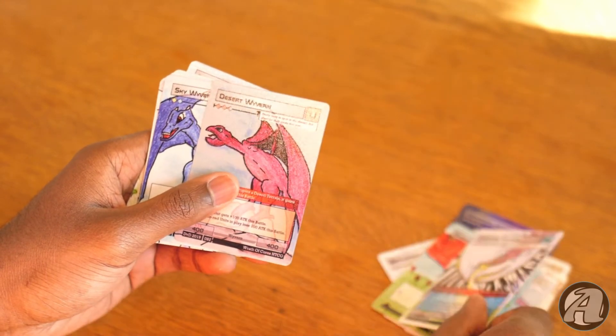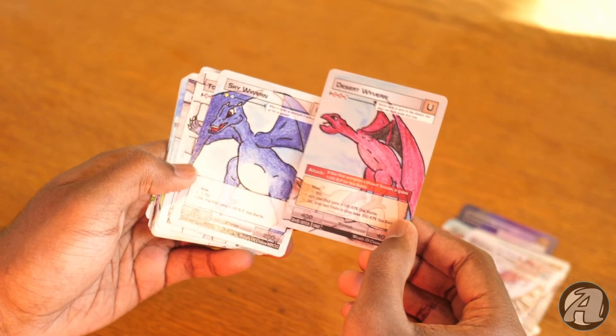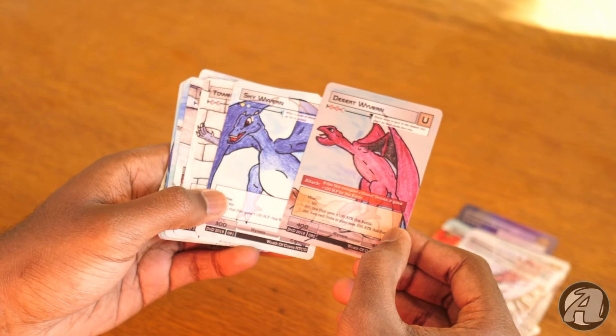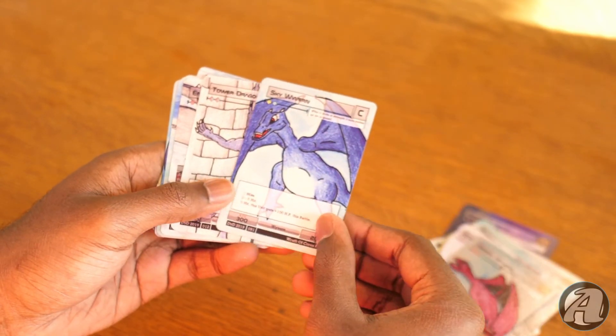Getting to the rest of the pack, we have a Desert Wyvern, and immediately behind it a Sky Wyvern. Gotta say, got a pretty good start to a dragon or wyvern deck it seems.